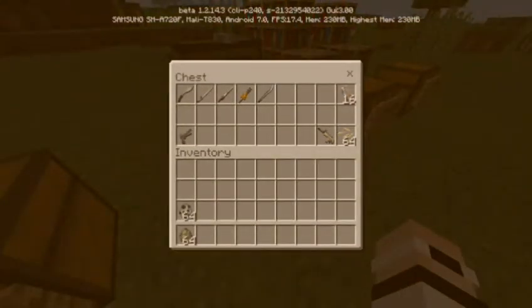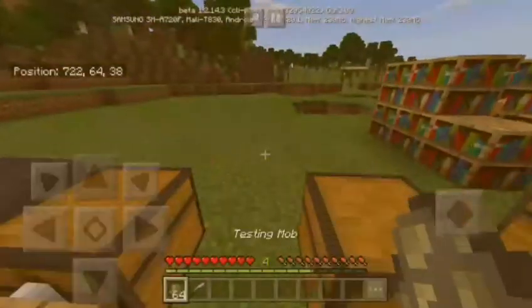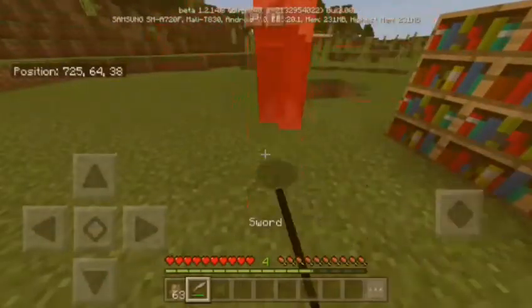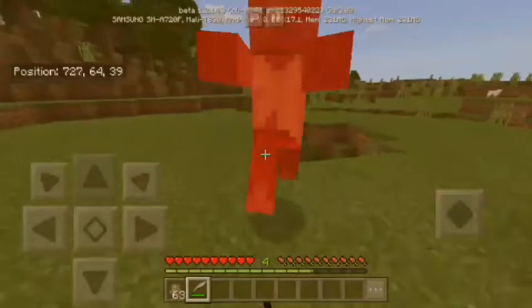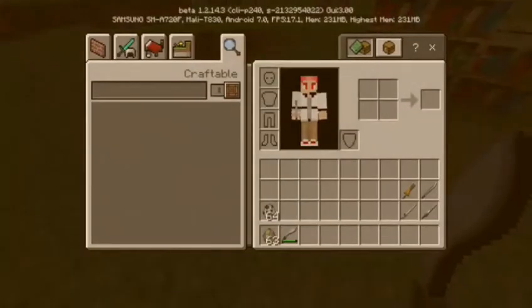This is pretty much the wooden sword, stone sword, silver — I guess yeah — the iron sword, gold, and diamond. It's actually the same as before but the textures only change; the stats are still the same if you didn't know.